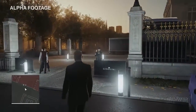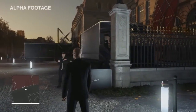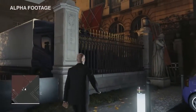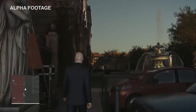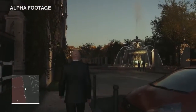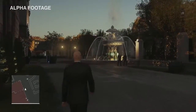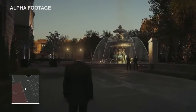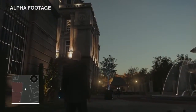Those entrances are guarded to the public, so we can't go in that way wearing our suit. But we could hop over the fence and sneak around if we wanted. You can also climb up drain pipes or go down into the basement. In design terms, we imagine the palace like a Swiss cheese — it's full of holes for you to climb through and explore, with no real dead ends wherever you choose to go.